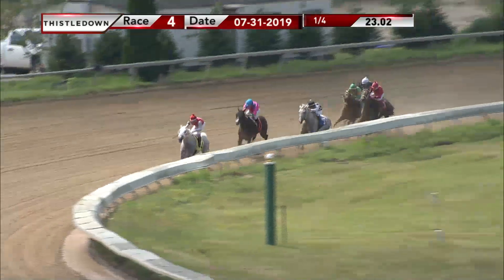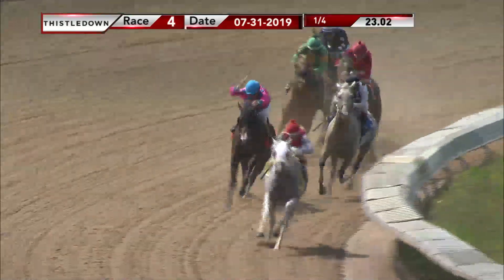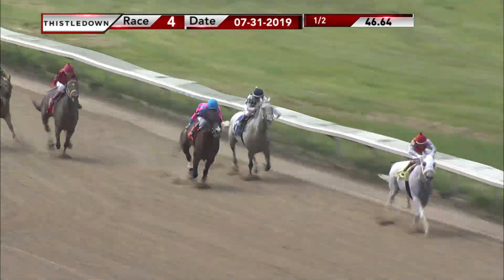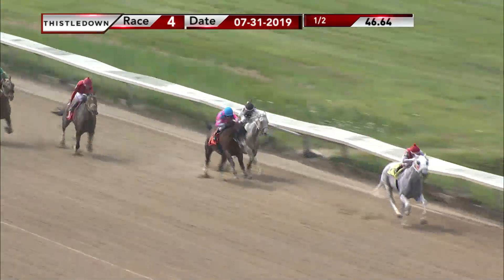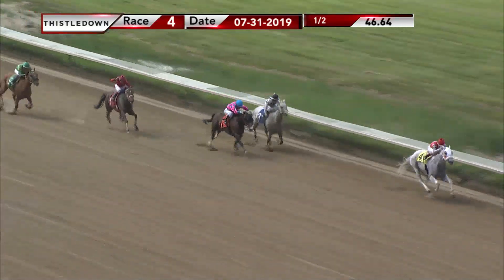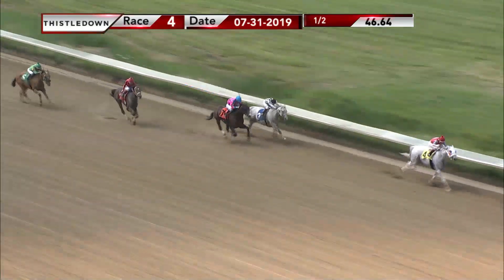It's Lucky Fellow in front, the lead is about four. Giant Trick is second. Top of the stretch, our Smokin' Hero third. Lucky Fellow the one to catch. Lucky Fellow has one furlong to go. Giant Trick and our Smokin' Hero still giving chase. Zapata Sky is into fourth. A sixteenth out and it's still Lucky Fellow in front.